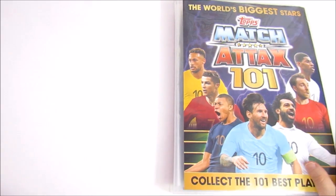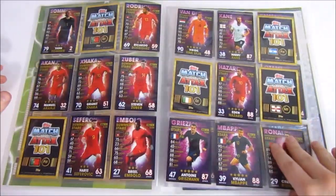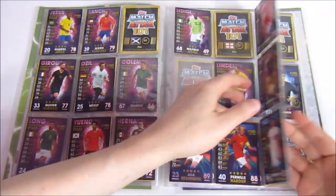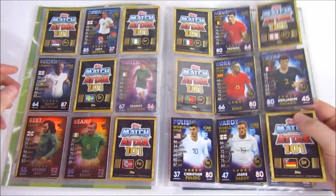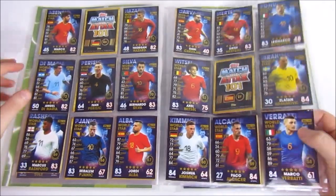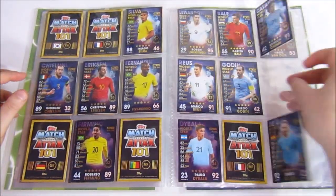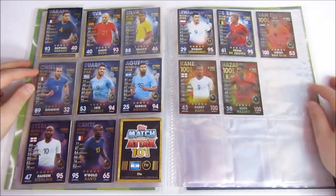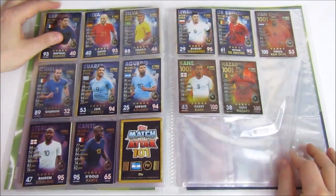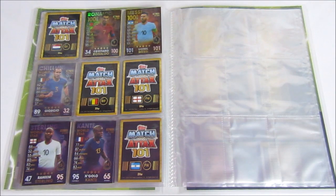We've done pretty well apart from the tops index inserts, which have proven tricky — that's going to be the stumbling block. Collectors' team of the season is done. We need a few more golden moments. Now the 1819 binder: from 25 packs each, we've got quite a lot of the international stars and summer stars. Legends will be this one's stumbling block. We've got all the women's players bar one or two. For 100 clubs we need Modric, Griezmann, Neymar, Salah, and Mbappe.